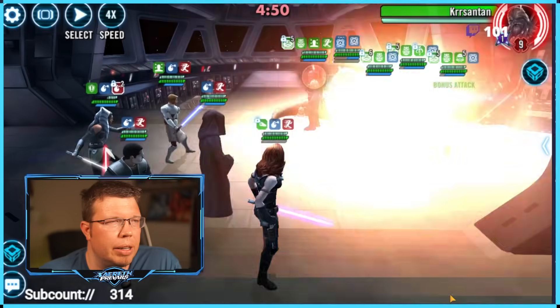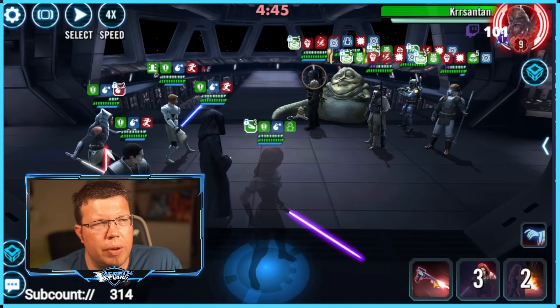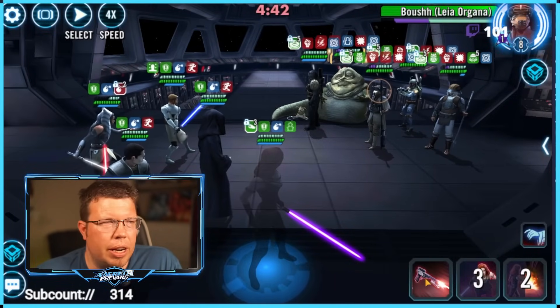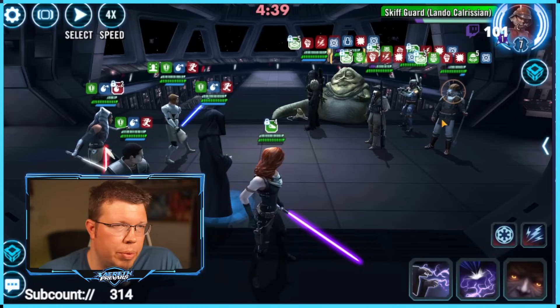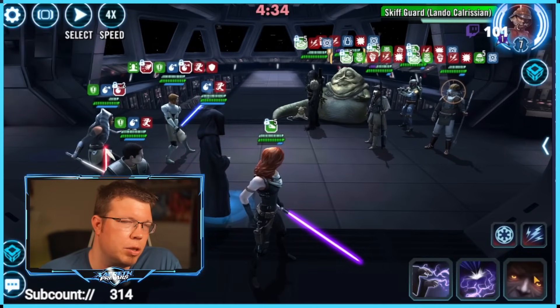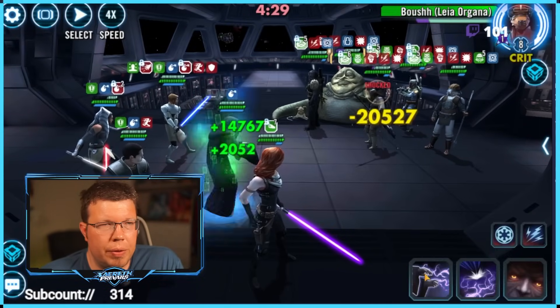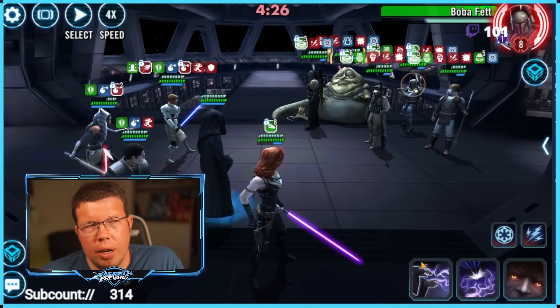Kursante somehow came back — how dare he. We kill Jabba first. Then we hit auto with 38 seconds left. Even with a really thick Kursante we should be fine. Palpatine's now doing his full amount of damage, and there we go — 65 banners. That's from my main account.